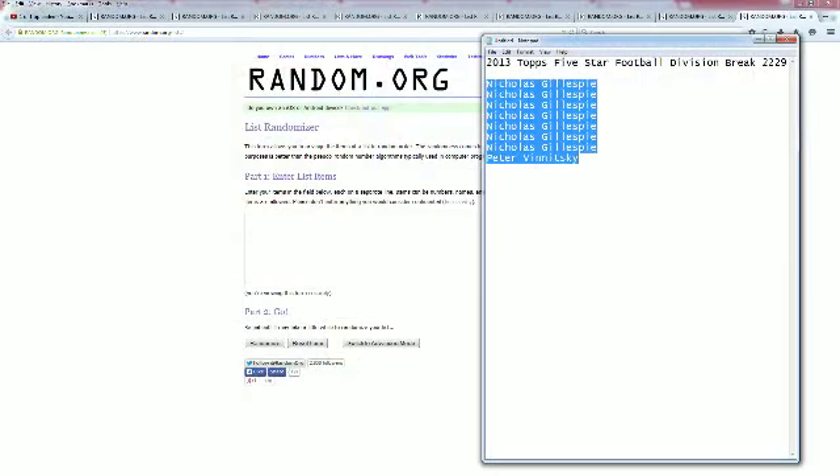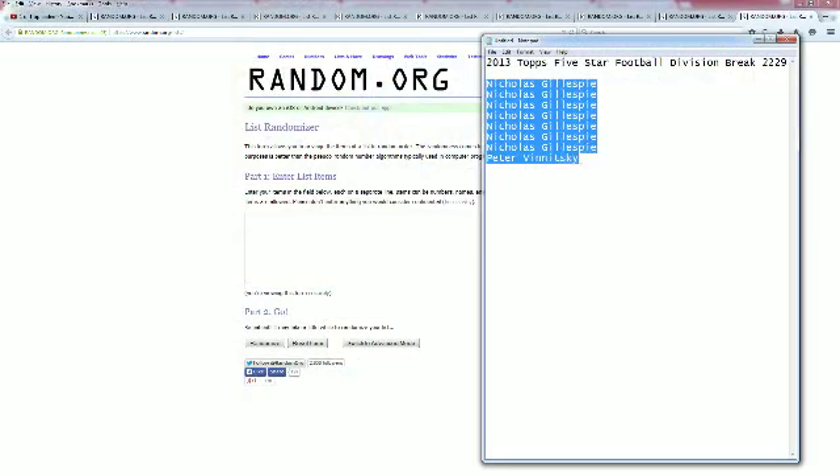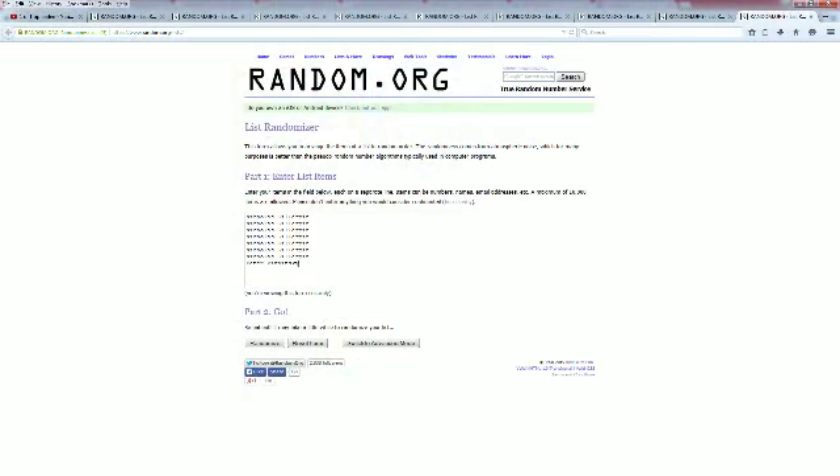Alright, Nick G at the top, Peter V at the bottom. Copy and paste this into random.org as always, random seven times. Here we go.